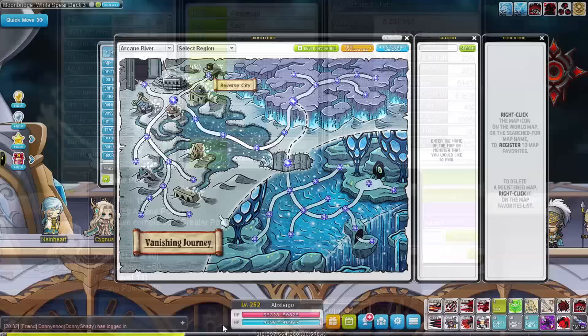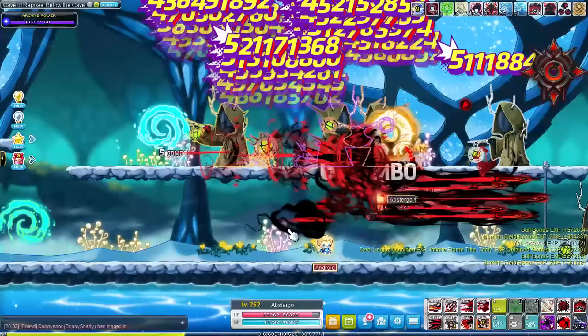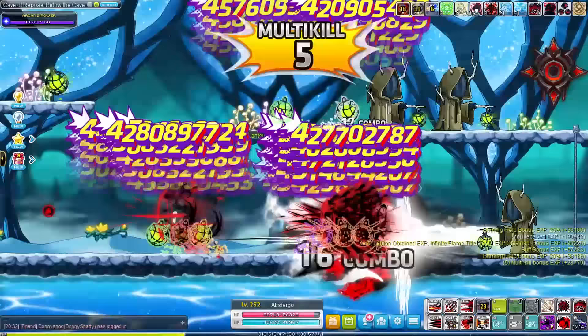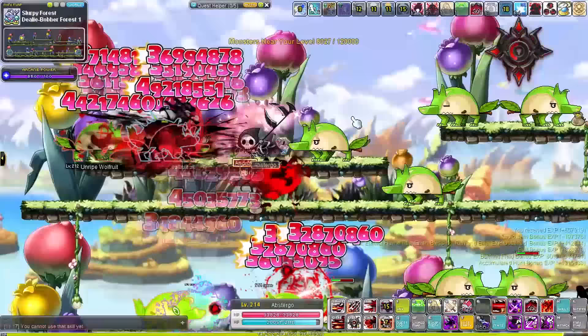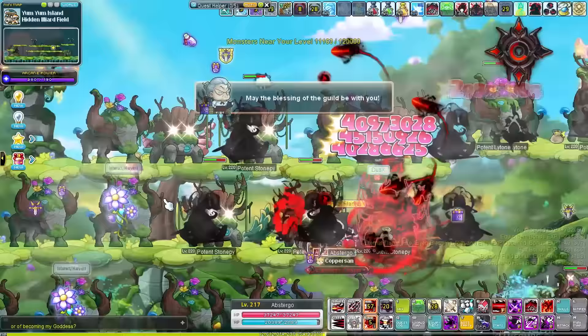Between level 200 to 210, train at the Below the Cave map or one of the other Cave of Repose maps if those have higher burning. Completing dailies, weeklies, and Monster Park will give you a ton of EXP at this level, so make sure to do that and also complete the Reverse City questline once you hit level 205. The maps there aren't that great for training after spawn boosts have been removed, so I highly recommend staying at Below the Cave or any of the Cave of Repose maps. Once you hit level 210, train at the very first map in Chuchu — the Below the Falls map. I personally like Dealer Bobber Forest 1 and the Slurpy Forest Depths map at the bottom right, which is pretty good if you don't want to move that much. Once you hit level 215, unlock Yum Yum Island and then go to Hidden Iliard Fields, though this map is popular so you may have to look a couple of times to find an open one.